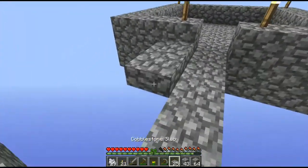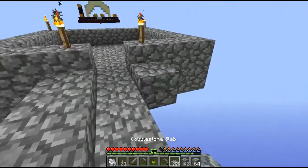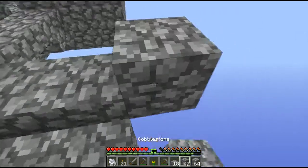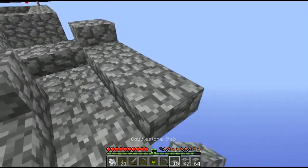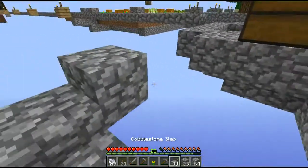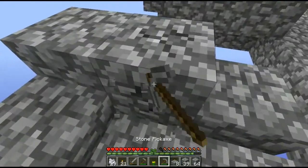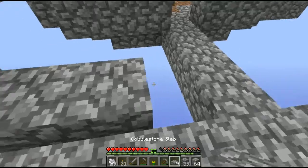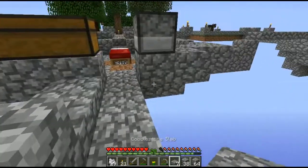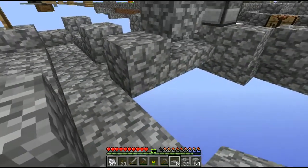Let's just make it a bit safer. We got plenty of cobblestone. We can do this as well, go back and make some more half slabs — might as well just beautify it, right? We are here, why not? Give me those slabs back. Looking good, looking good. I'm up on the top of the thing now.